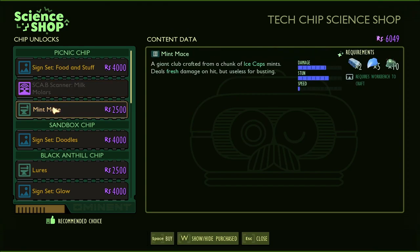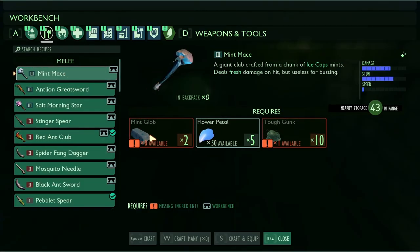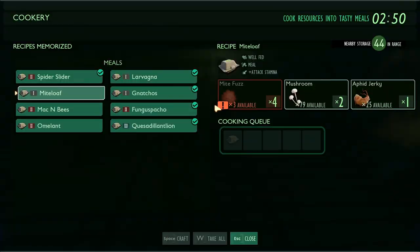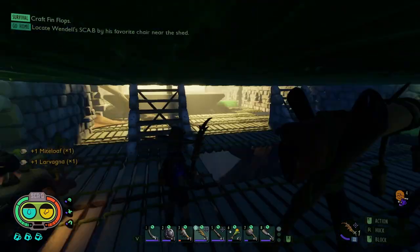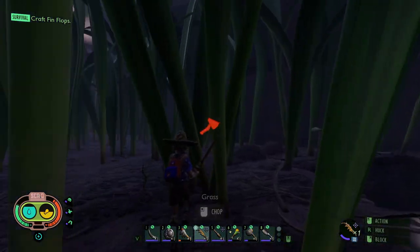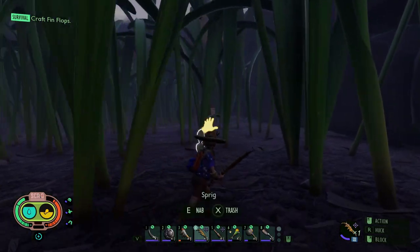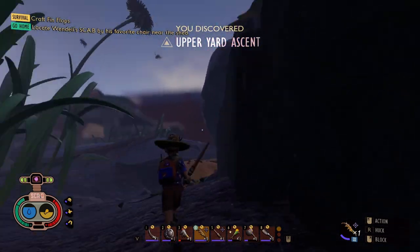Burgle, it's nice to see you — how can I help you today? More chips, thank you. Picnic chip, milk molar scanner — let's go! Mint Mace — let's go! We're gonna need that, baby. Mint Mace — we got the flowers, we need some mint globs, and we need some tough gunk for that too. We're gonna need a lot of tough gunk. There's gotta be a way up to the upper yard other than jumping on the picnic table every time — upper yard ascent, well that's gotta be the way to climb it.